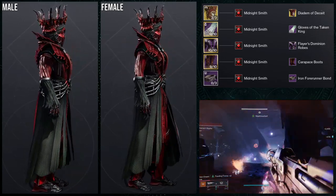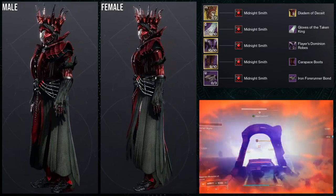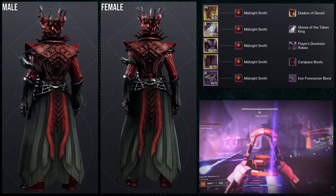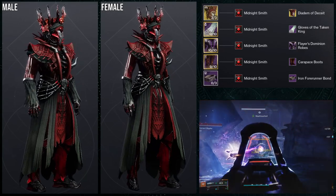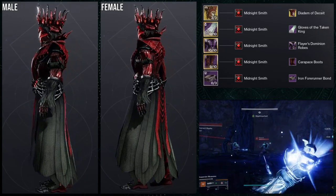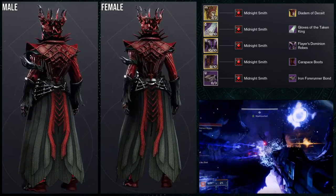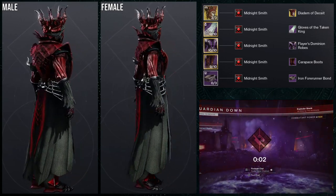For the helmet swap I considered Verity's Brow, which would need Dreaming Spectrum shader for the bone color. Skull of Dire Ahamkara would be an easy choice visually, but it's a trash exotic so I don't blame anyone for avoiding it. Overall this is definitely my favorite set of the group.